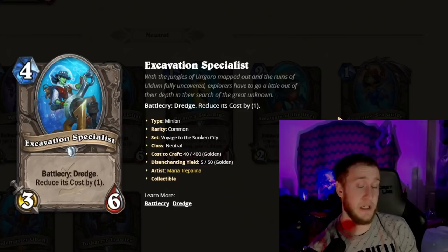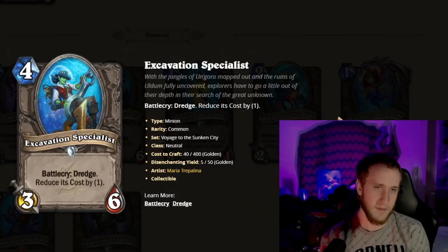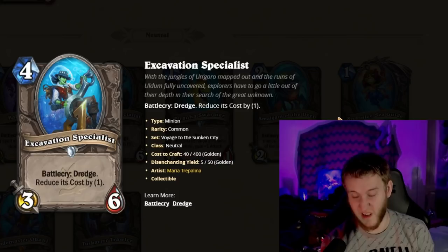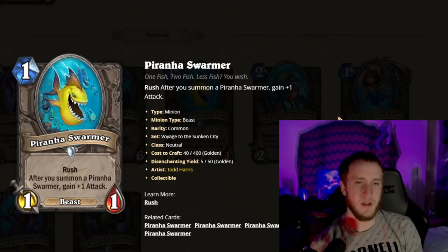Moving on to Neutrals: Excavation Specialist is a four-mana 3/6. Battlecry: Dredge; reduce its cost by one. In some sense, if you can get a Colossal on the bottom of your deck and play it just one turn earlier, you win the game automatically. A four-mana 3/6 is already pretty good, and Dredge plus a cost reduction makes it kind of like a three-mana 3/6. Very very strong card — you'll be picking it a lot.